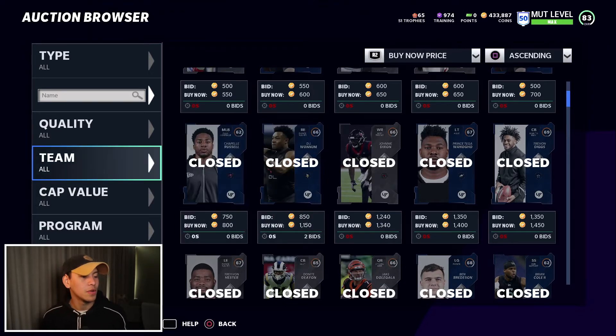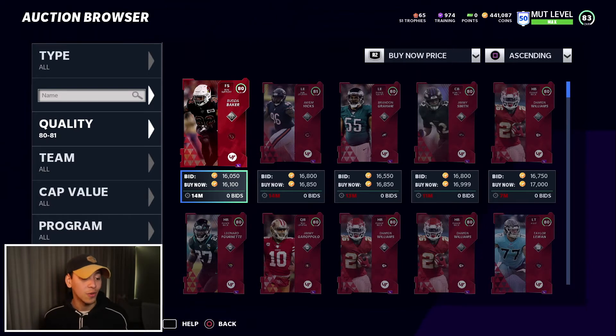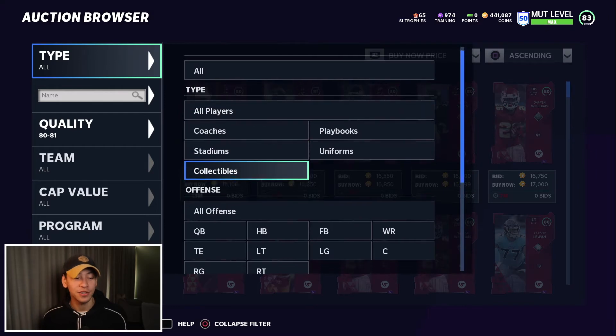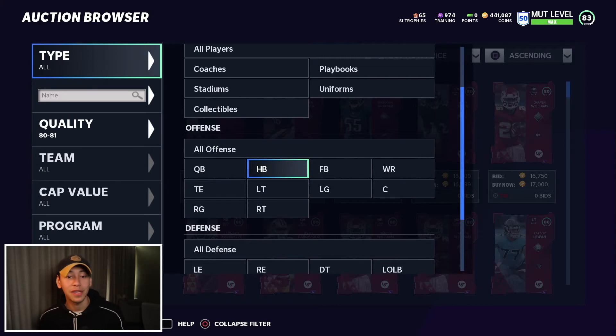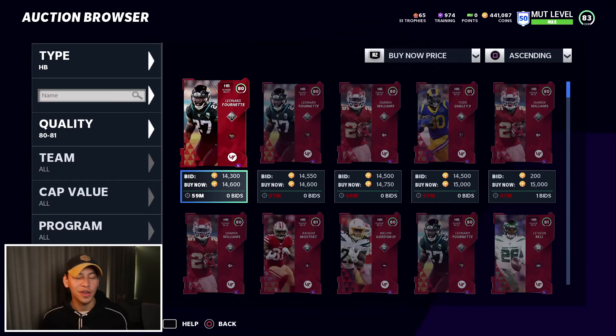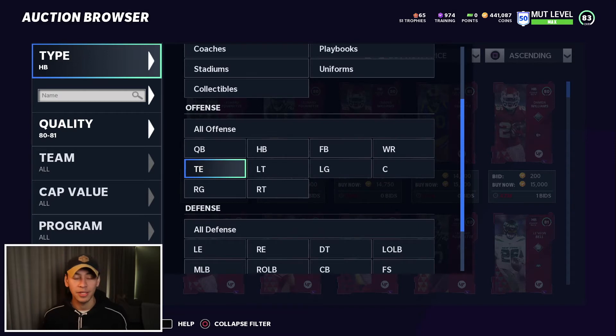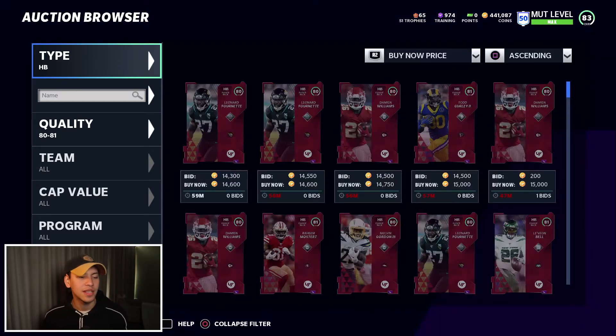So that's what we're aiming towards today. The first step in sniping: know the market. You need to know what cards are going for and what amount of coins you can sell cards for. I've been looking at 80 to 81 overalls a lot recently. I like sniping these cards and building up team builder sets really cheaply. I know they're worth around 1,500 coins because I can go between a whole bunch of positions within this overall group and see cards selling for about that price.